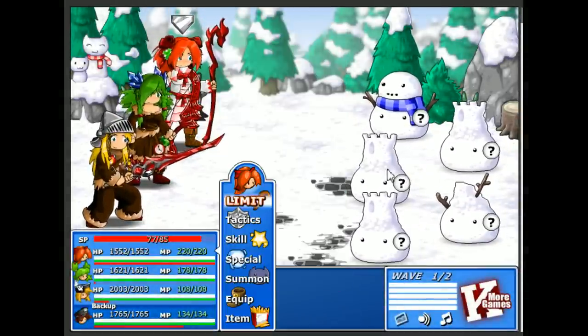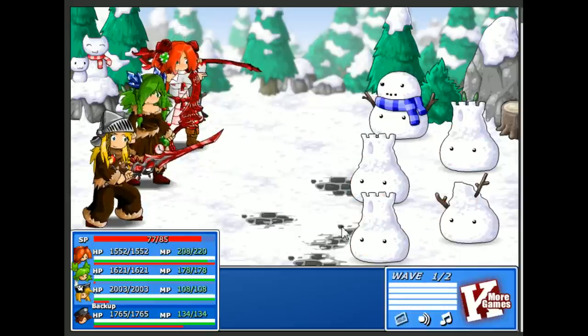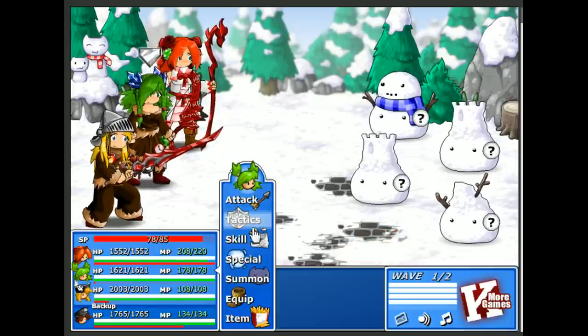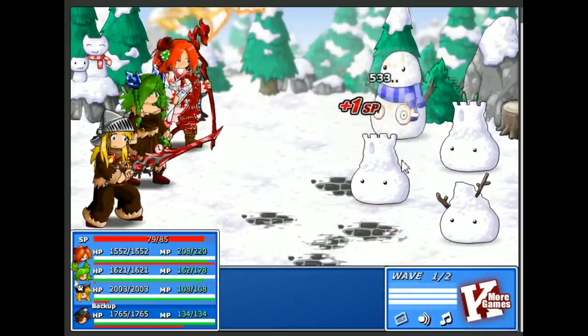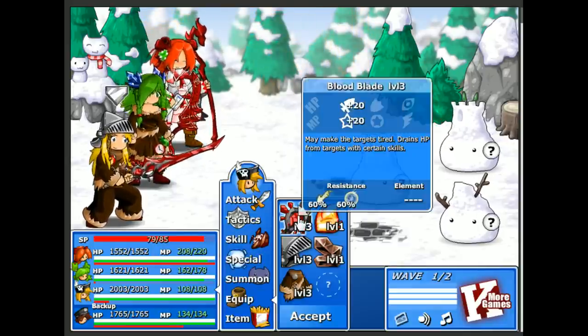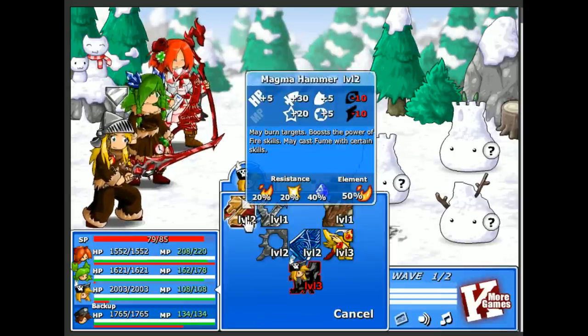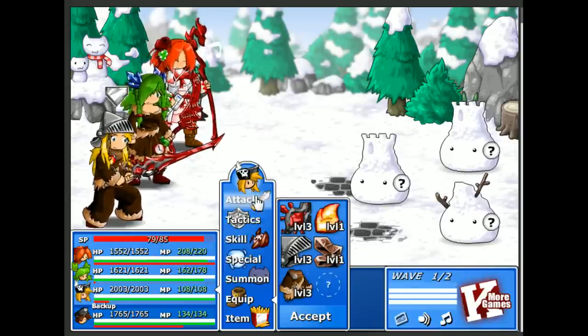Ha, these snow slimes are like little castles. FIREBALL! And we'll use combo shot — overkill. So you used to have the blood blade... oh, you do have a fire element right now, the magma hammer. I like the blood blade, just stick with that.